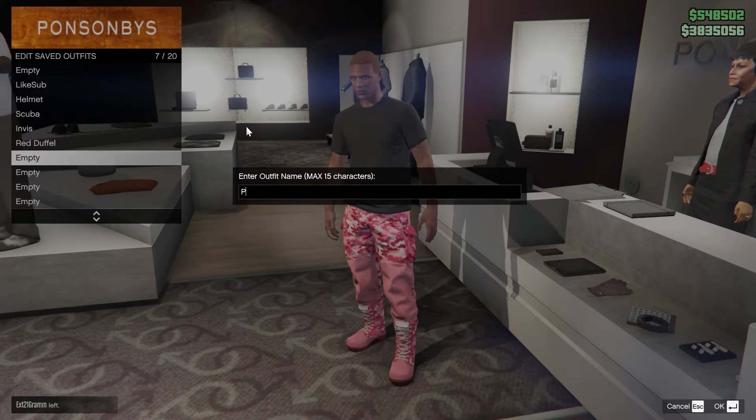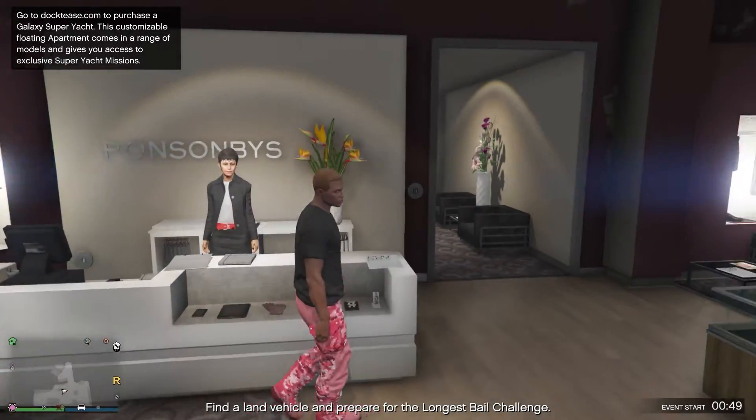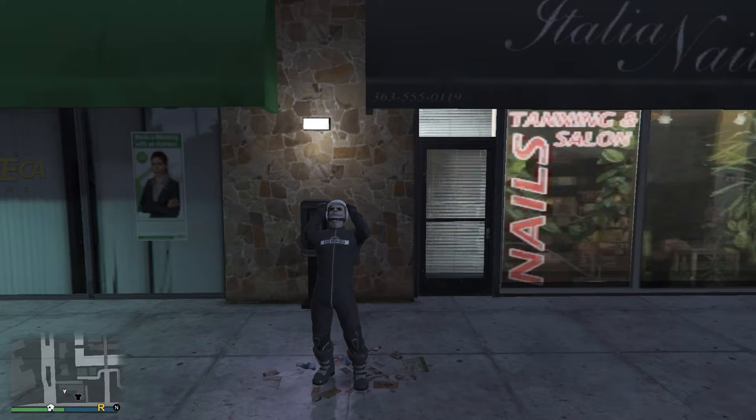Now you can simply head over to any clothing store and save these. That is the first method on how to get the pink joggers — these are the fake ones. Let's get on to the second method.